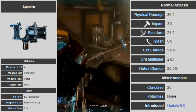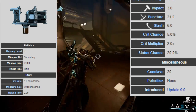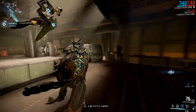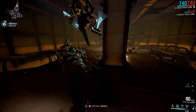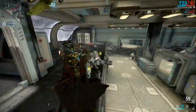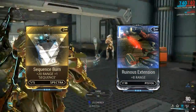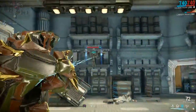Sporting an OK 30 damage per second, most of which being puncture damage, as well as a good 20% status per second, the Spectra is most effective against armored enemies and less effective against shielded ones. While generally average in most regards, it suffers a reduced firing range of just 15 meters. Although its augment as well as Ruinous Extension can alleviate this downside, it does mean replacing potential damage from elemental mods in order to do so.